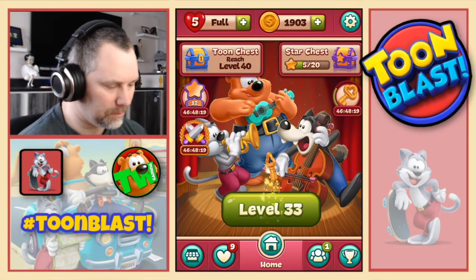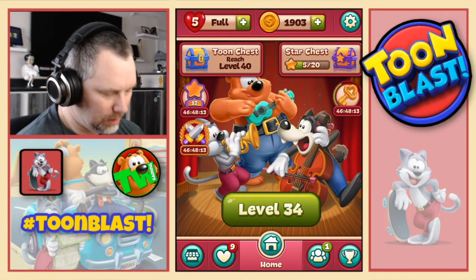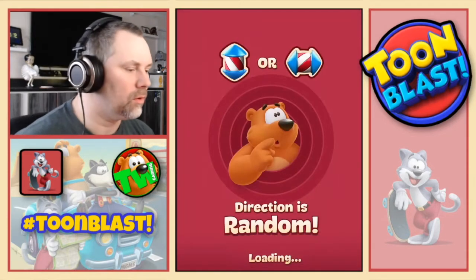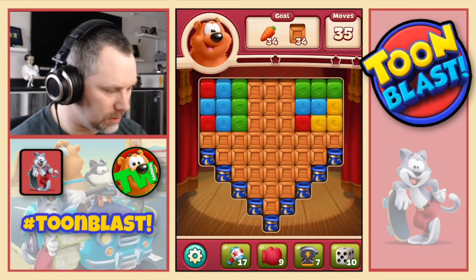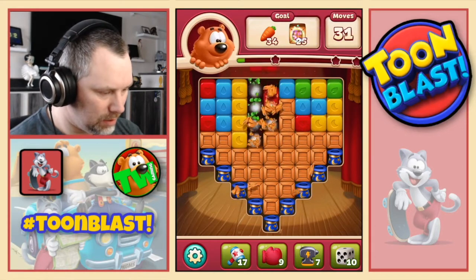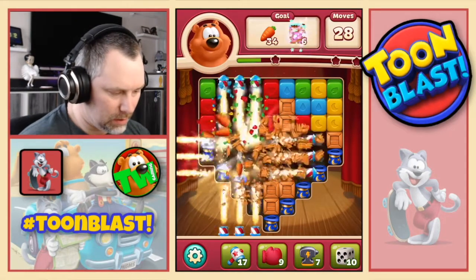Get ourselves a key. Another key. Okay, level 34. We need 34 carrots and 34 boxes this time. So we'll start with the greens. Let's do reds and more greens there. Well, let's see. Right, now we get a combo. So that's going to help.